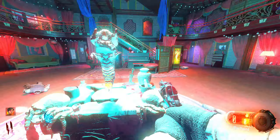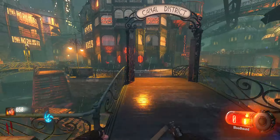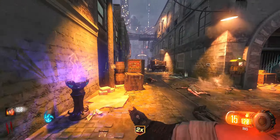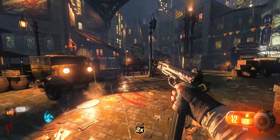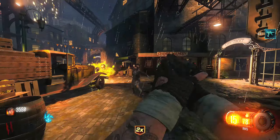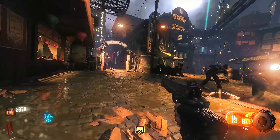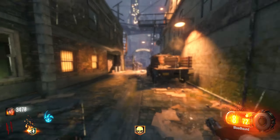Ritual complete — grabbing the piece and booking it because the Margwa is spawning and he's angry. Going for the RK5 burst pistol and trying to kill him during the double points window. We have to shoot his yellow heads. Got one — there we go, easy. Got a level up as well. Margwa Heart is part of the Apothican Servant wonder weapon. Double points was definitely worth it.